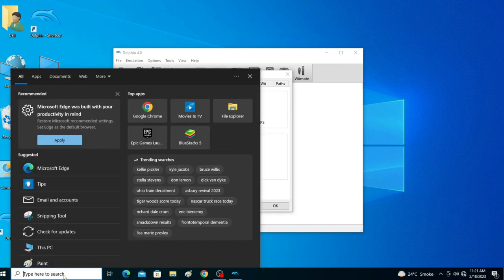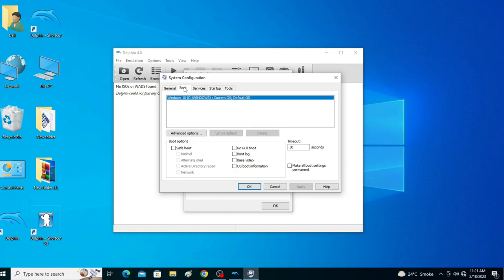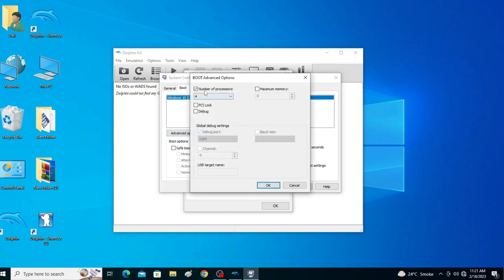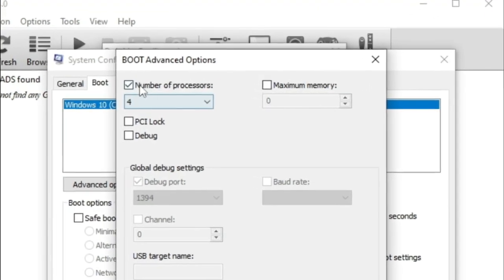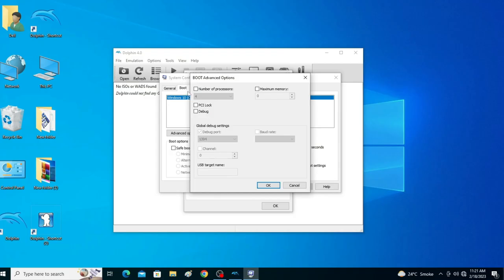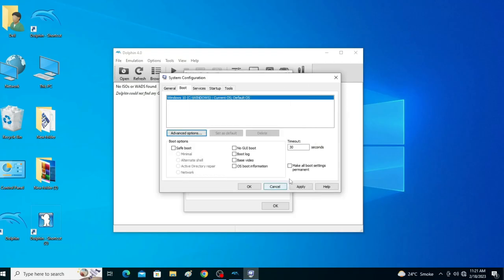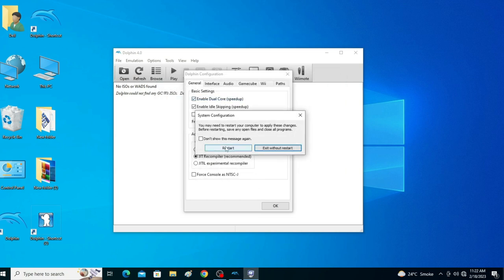After restarting, go to System Configuration again, then Boot Options and Advanced Options. Sometimes the big number does not appear — in that case, uncheck the Number of Processors option, click OK, Apply, and OK, then restart your PC again.